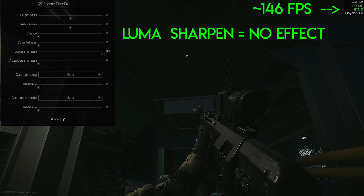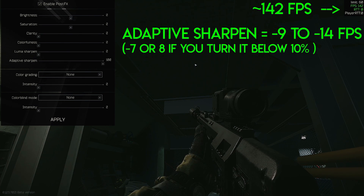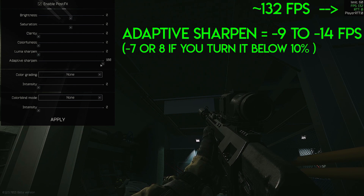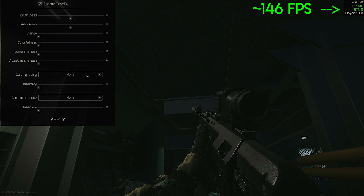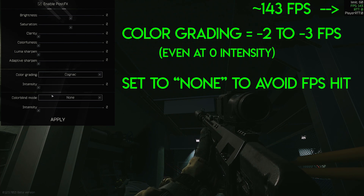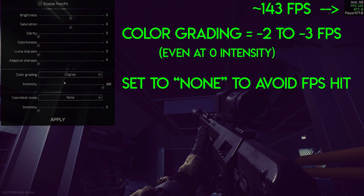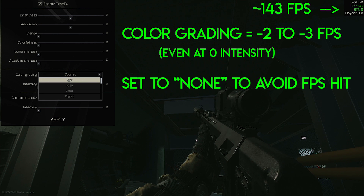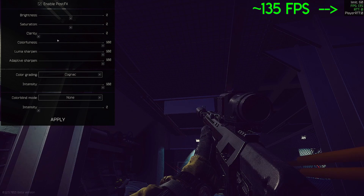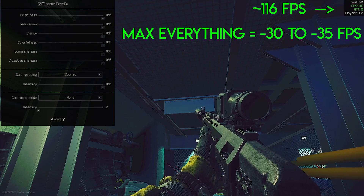Tarkov isn't the most optimized game right now — you can be looking at the horizon on some maps and get 200 FPS, then turn around and look at a dark corner in a basement and tank down to 60 FPS or lower. If you struggle to get decent frame rates anyway, you might not notice any difference. But if you do get decent frames, should you still use these settings? Personally I think it's worthwhile — the clarity and sharpening settings alone will make spotting enemies so much easier that the FPS hit is worth it. But if you don't have issues spotting players anyway, you might be better off skipping them to avoid the FPS hit.